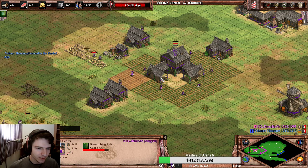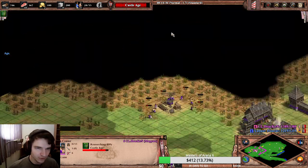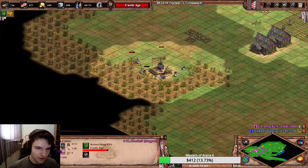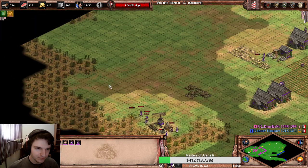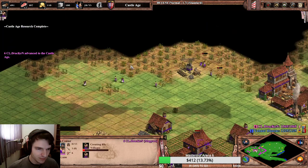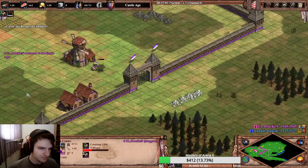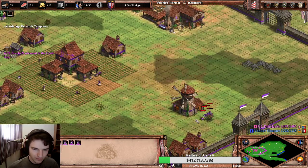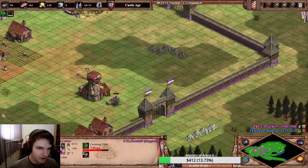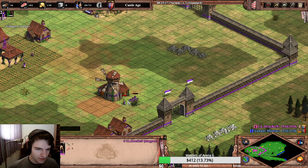We can already make one more farm. As you can see we have way over 650 food and 650 wood. We can make another farm and now we're going to drop two TCs straight away — TC number one, TC number three, and Barracks. The wood we have right now will be used for making farms around the mill.